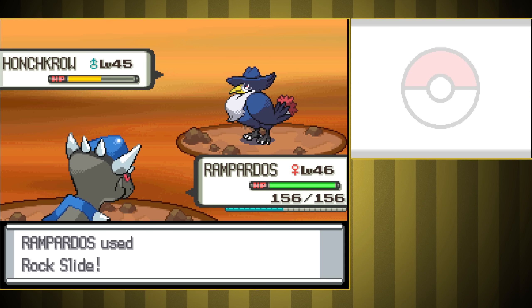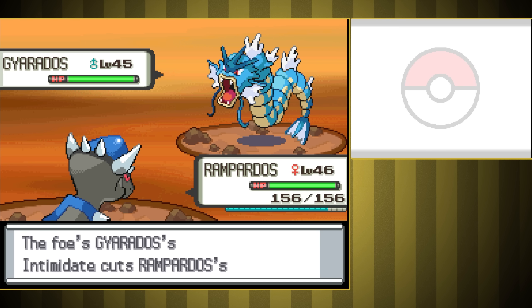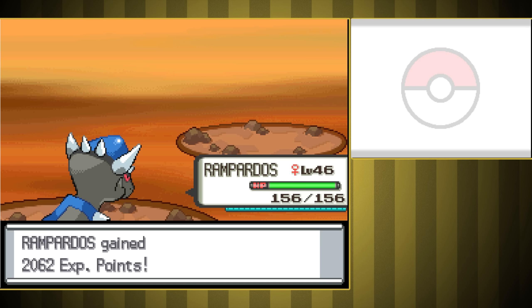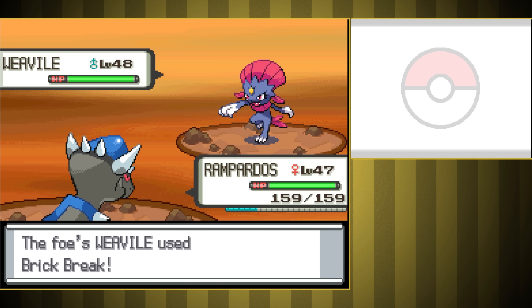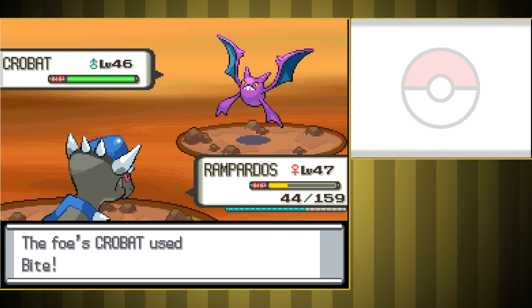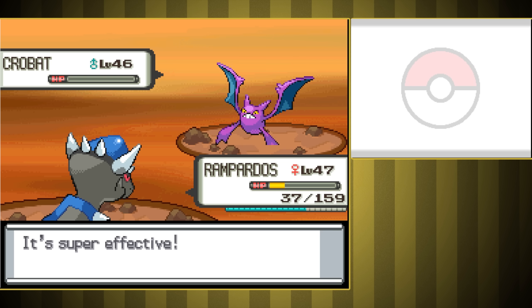After that is the last Cyrus fight. Right away, Honchkrow is a one-shot with Rock Slide, and second is Gyarados, so our attack is down from Intimidate. Because of that we couldn't one-shot it, but it flinched and he only used a Super Potion, so I thought we'd take it out, but our second hit missed. Thankfully, we went first, so our third one took it out. Third is Weavile, who's faster than us and hits incredibly hard with Brick Break, but it went down to one critical Rock Slide. Last is his Crobat, who hit for a bit of damage, nearly got one-shot with Rock Slide, then used a Full Restore as we went for Zen Headbutt. He got an Air Slash in, but we just won with another Zen Headbutt.